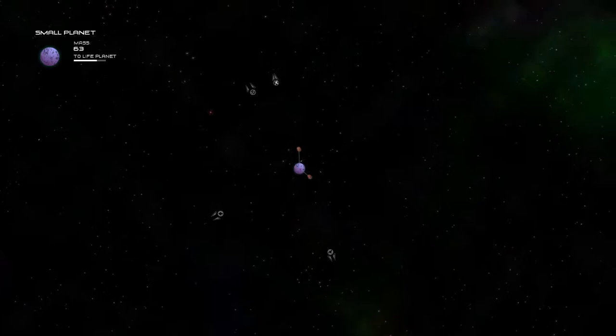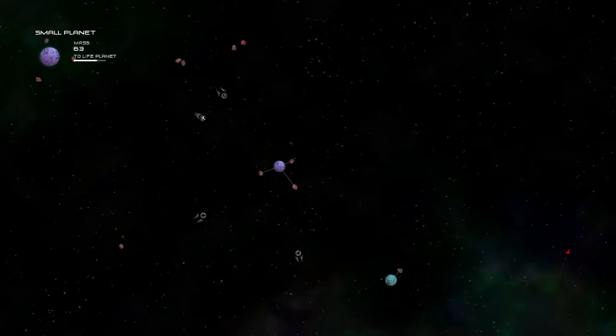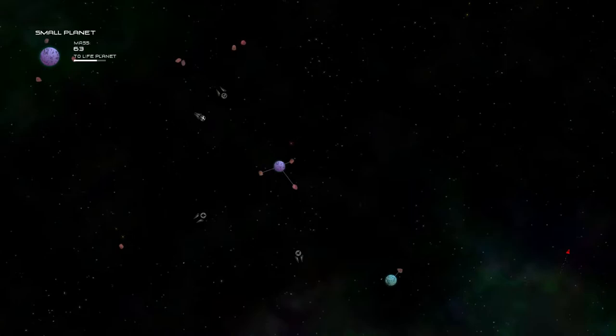Moving on, we're now trying to get slightly more mass. As you can see, there are more stages to explore. The next is a life planet — we've already seen a handful of those. They send out ships. And this little noise that we just heard leads me to believe that there are more life planets this way, so that's kind of what we want to be.